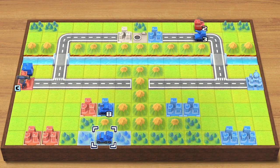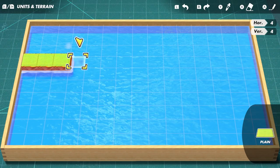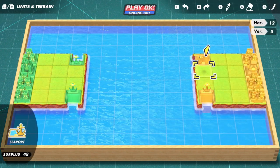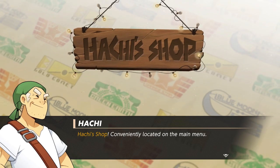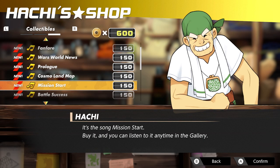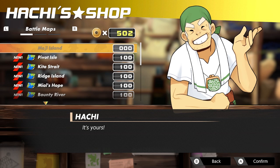There are a few other modes where you can spend some time, including The Design Room! Here, you can create custom maps and share them online, or through a local wireless connection. You can also pay a visit to the local commissary called Hachi Shop! The Orange Star Army's local chatterbox Hachi is ready and willing to separate you from your in-game coins in exchange for additional battle maps and COs who can be used in the War Room and Multiplayer modes.